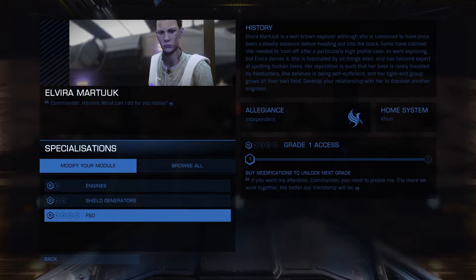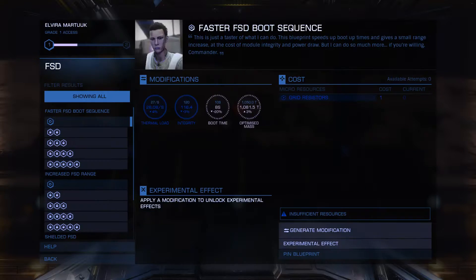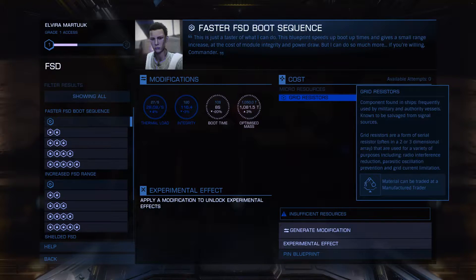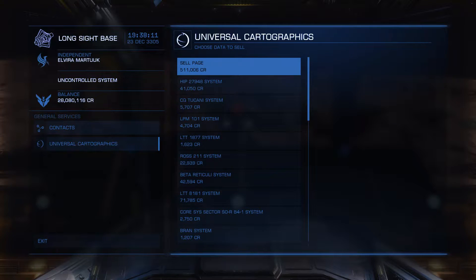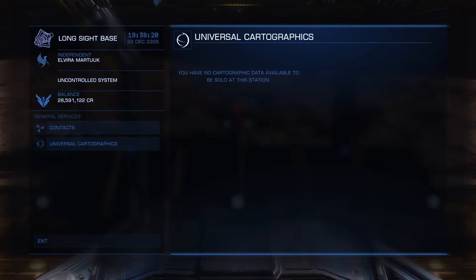Oh, I thought that wasn't unlocked yet — the FSD, of course. That's also gonna be important. What can you do with that? Frameshift drive is definitely something we want to upgrade — we just need grid resistors. We can also sell some of our data here — another 500k. That's not the worst thing that could happen to us. Let's find out where we can find grid resistors.